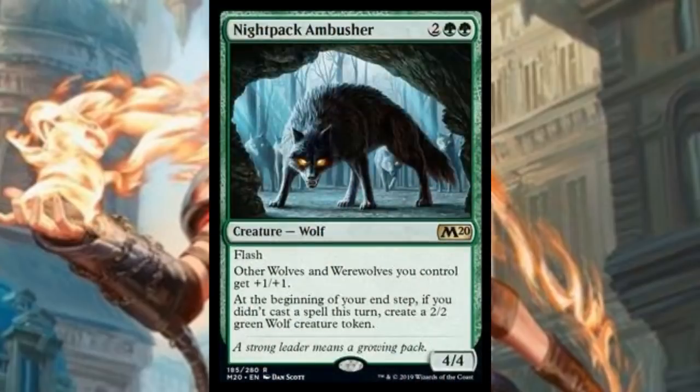If there's one good card for wolves over the last few days — an actual good card you'll play in a wolf deck — it's Night Pack Ambusher. This is four mana, two generic and two green, for a 4/4 wolf with flash. Other wolves and werewolves you control get +1/+1, and at the beginning of your end step, if you didn't cast a spell this turn, you create a 2/2 wolf token. Four mana for a 4/4 is already a decent rate; flash makes it actually standard playable. The anthem effect is like a creature-based Goblin Trashmaster. Even in a non-wolf deck, drawing dead on turn 10 just gets you a free wolf — and I actually think this is decent outside of wolf decks, which makes it really good inside wolf decks.